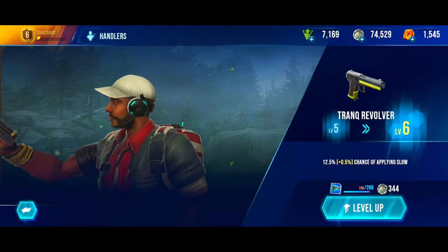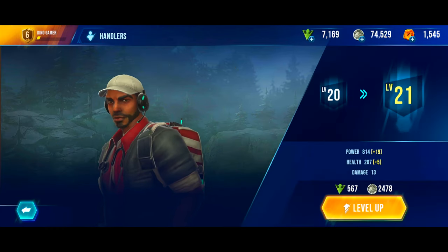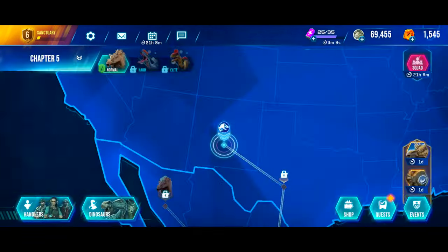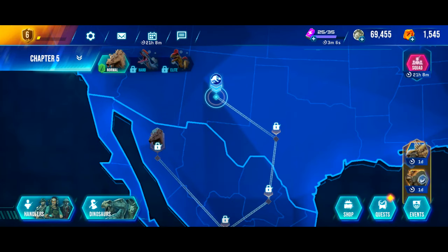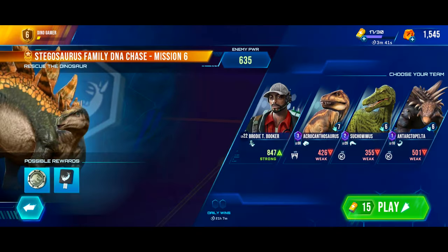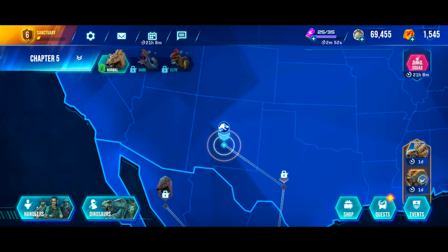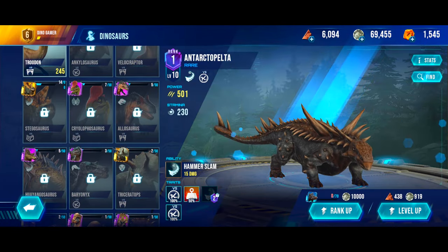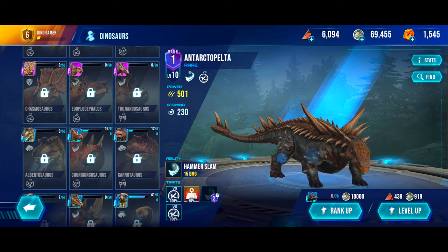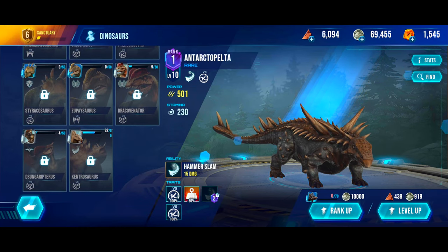We're actually really close to unlocking that dino as well. We're still a little ways away from upgrading our trunk revolver, but we get a character so I'll upgrade him twice so he's a tiny bit stronger — should help out in battles. With the Stegosaurus family DNA chase, I only dropped to mission 6 because my dinos just aren't powerful enough. We have 14 Stegosaurus DNA, 16 Chunkingosaurus DNA, and 32 Kentrosaurus DNA — pretty nice.